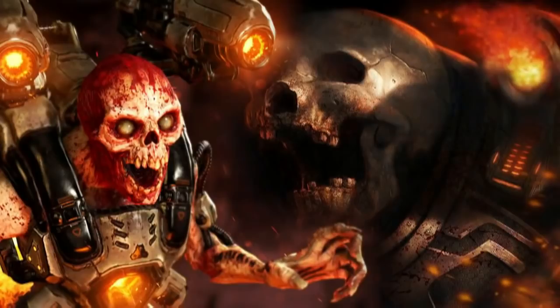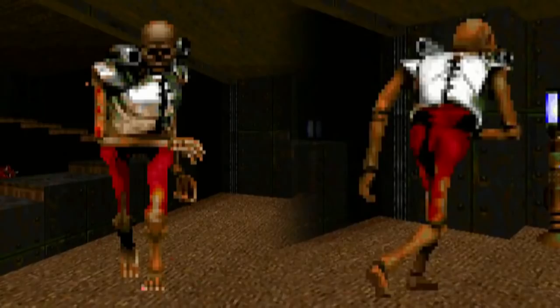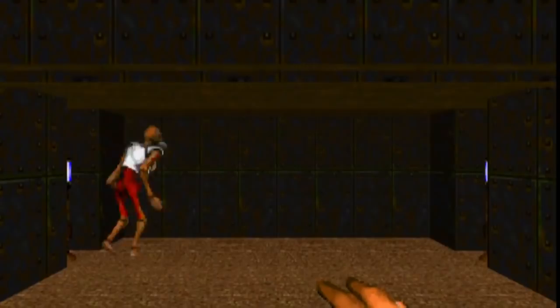What is the Revenant in Doom? Its appearance is a tall skeleton with golden brown bones. It wears silver body armor that is attached to shoulder-mounted rocket launchers. There's some blood covering its lower ribcage and upper legs. As the Revenant moves around, a heavy huffing sound can be heard. Then, when it spots a target, it lets out a demonic scream.